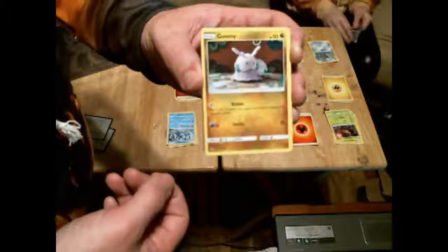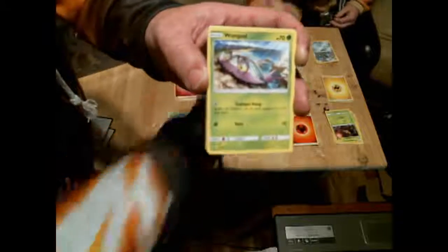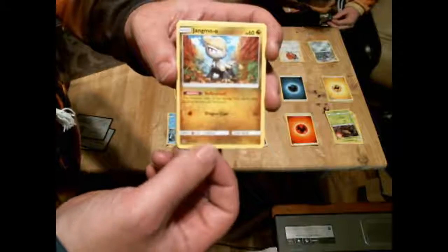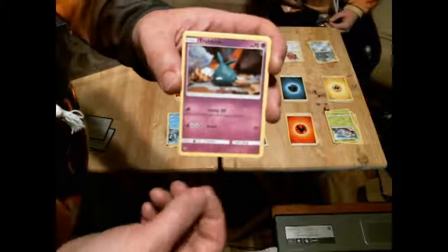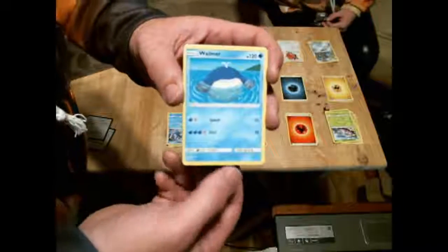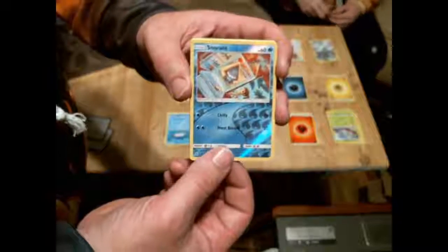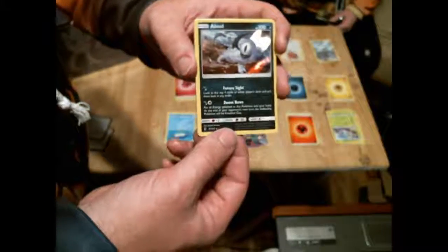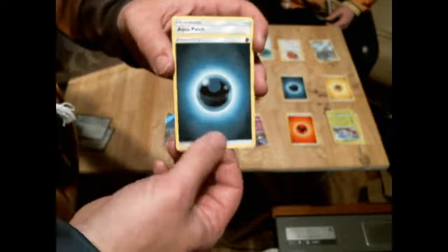Then here is another dragon — this is a Goomy, it looks so cool. This is a Wimpod, a Jangmo-o, a Trubbish. Oh, that's another dragon — Jangmo-o is a dragon! A Wailmer, and here's a shiny Snorunt. Ooh, and a shiny Absol! Cool — so this one had two shinies in it, and then we've got a dark energy.